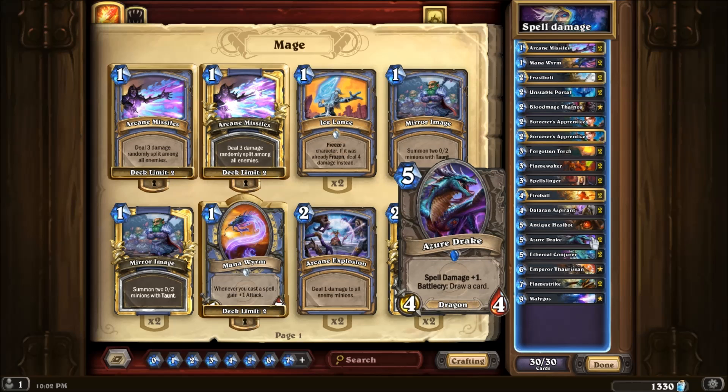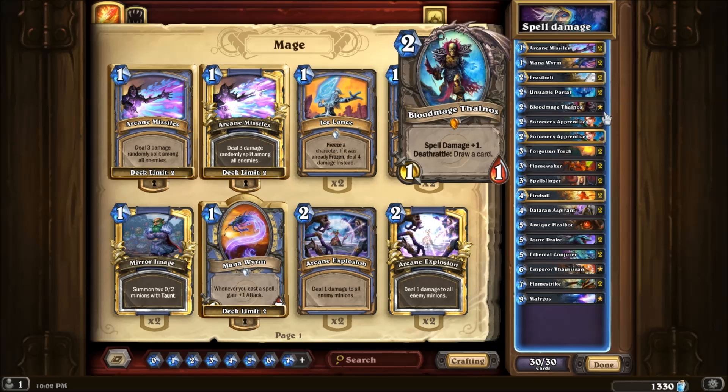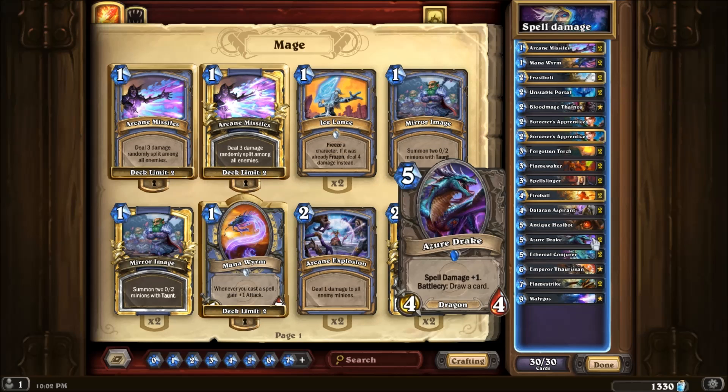Azure Drake - spell damage and card draw, just like Blood Mage, and it's also a nice body. It holds up well with the spell damage so you can keep it on the board for a while.